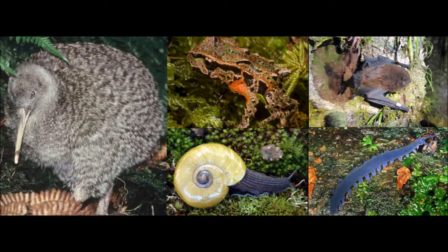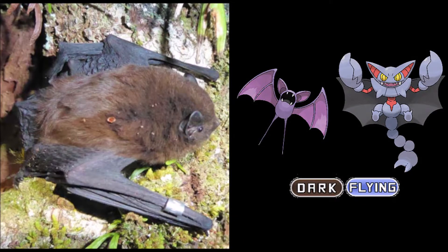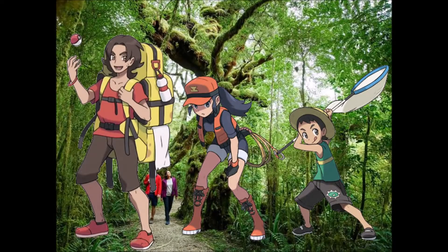At night, the Pokémon you will find are Kiwi, snails, frogs, bats, and worms. The bats of New Zealand are known in Maori folklore as creatures that foretell death or disaster, and therefore get the dark and flying type. Worms will be based on the New Zealand Velvet Worm, said to be the missing link between worms and insects, giving it a bug and ground typing. Trainers you will see here are Backpackers, Pokémon Rangers, and Bug Catchers.